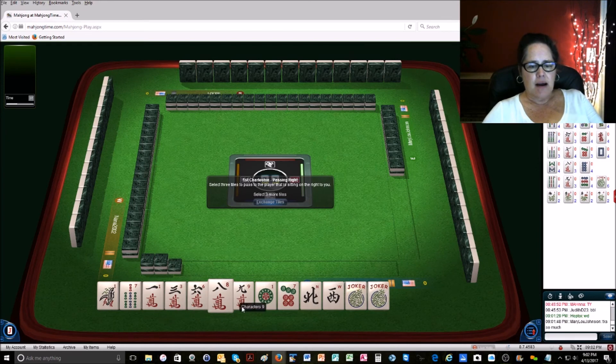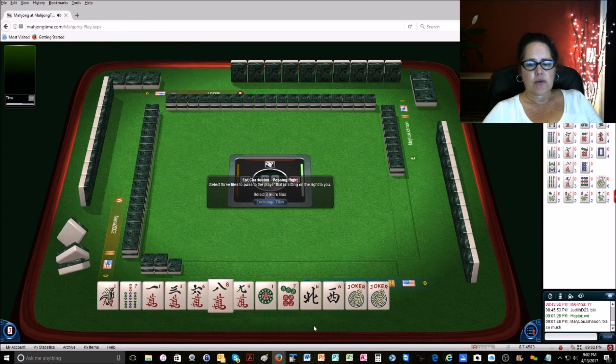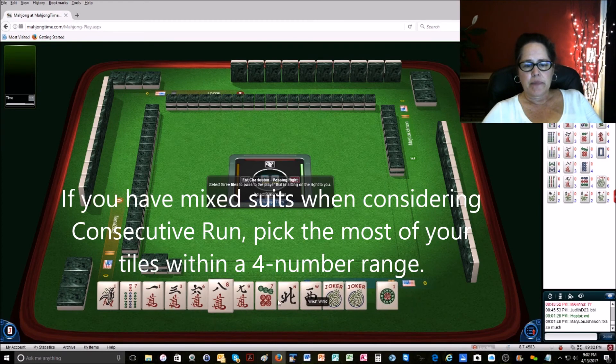So we have 3, 6, 9 — that's 3 tiles. For 6, 7, 8, 9 we have 1, 2, 3, 4, 5 tiles. For 1, 3, 5, 7, 9 we don't have any 5s, so I don't think that's good. So I think we're going to go for consecutive with a 6, 7, 8, 9 range — a 4-number range.